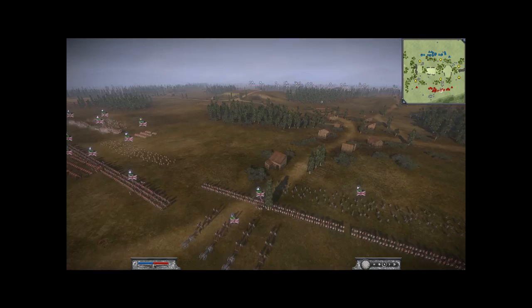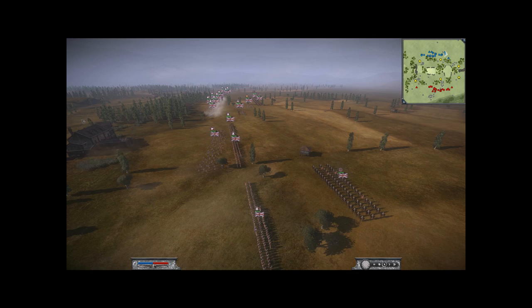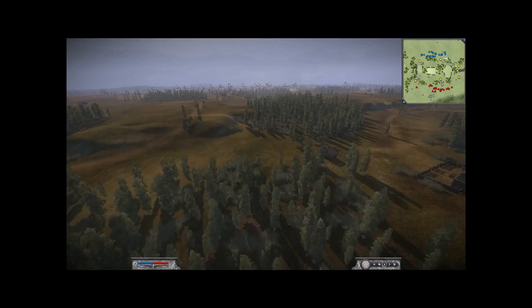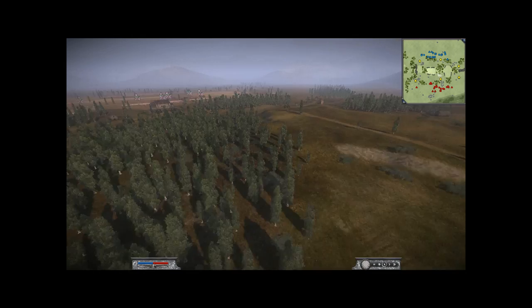Hi guys, this is Marshall Suchet, and you're watching a battle between myself and Marshall Messena. This battle was for a tournament. Messena decided to pick the British, as you can see here. And because he picked the British and he's a very good player, I decided I'd do the same thing. This might get a little bit confusing as we get into the battle, but I think it was a good battle. It was very, very close — one of the closest battles I've fought so far.